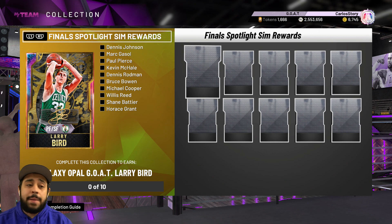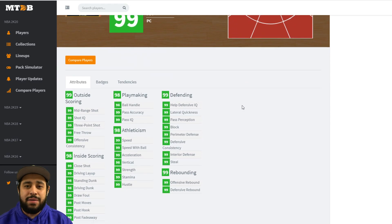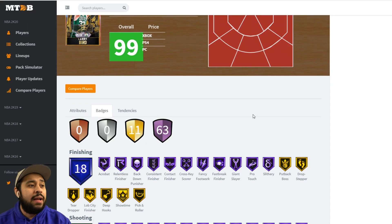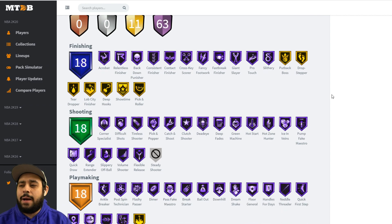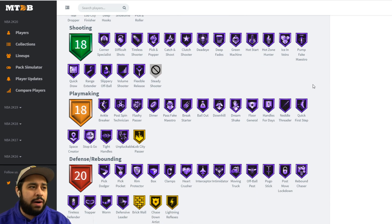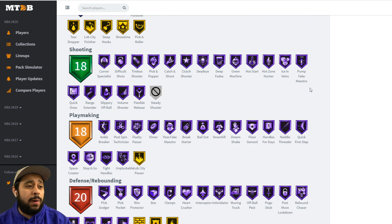You don't have to open packs, you don't have to do this or that — you just have to grind the game and it's free. His stats: this man has literally almost 99 everything, with a couple of 98s here and there. I'm going to get him on the no-money-spent squad. This Galaxy Opal Larry Bird has basically all the Hall of Fame badges too — the stats, everything you could ask for.